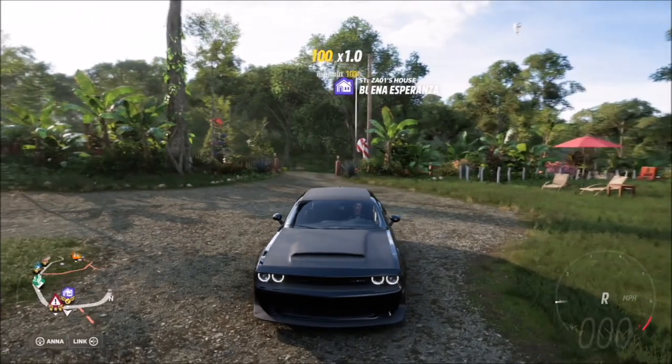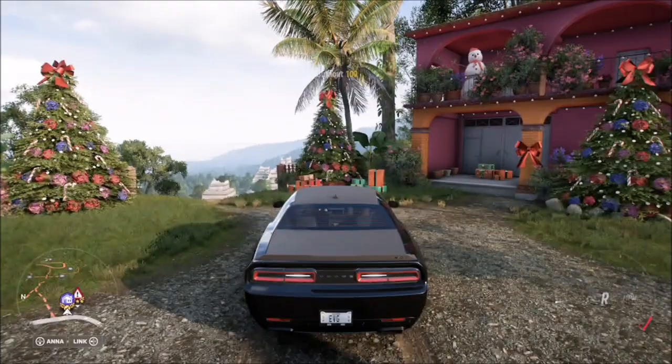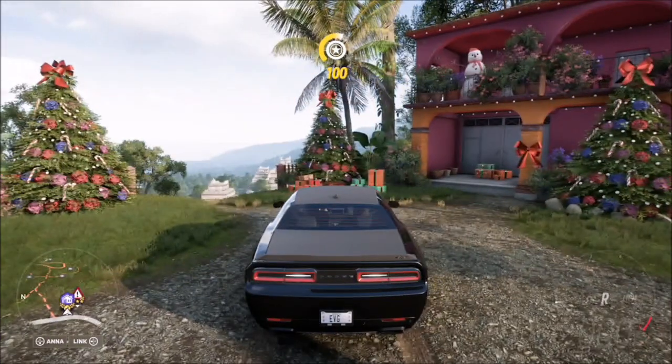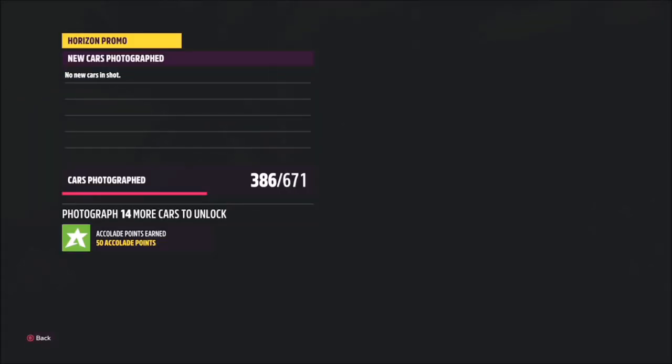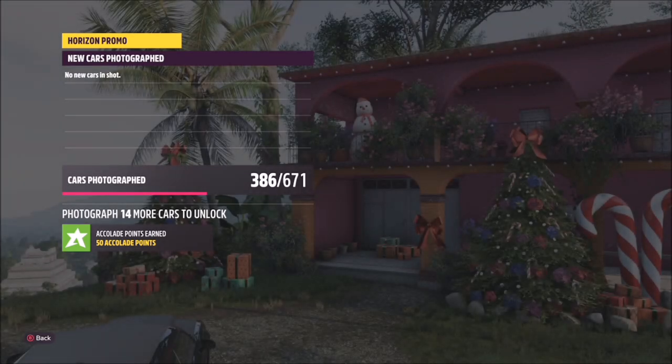Once you pull up to the house, as you can see behind me is the entrance. As soon as you pull up to the end of the driveway, up on the balcony there is the snowman in between the two Christmas trees. All you need to do is take a photo of it — close up or far, it shouldn't really matter, as long as you just get the snowman in the photo.